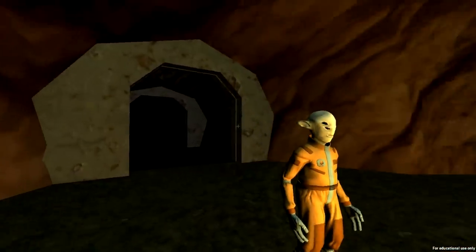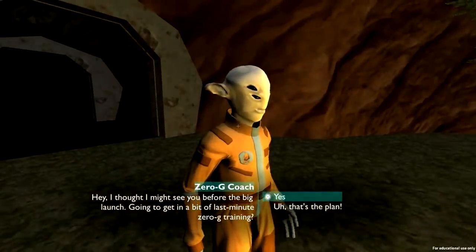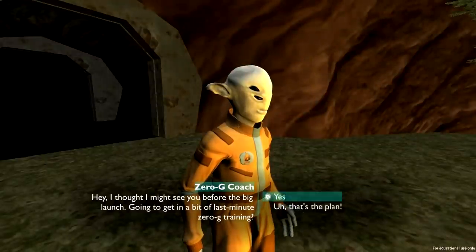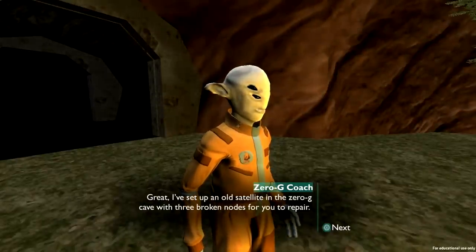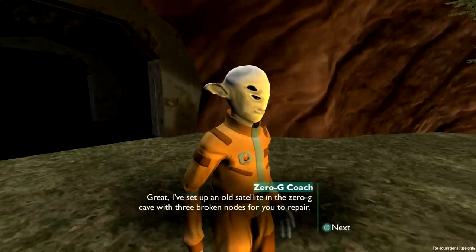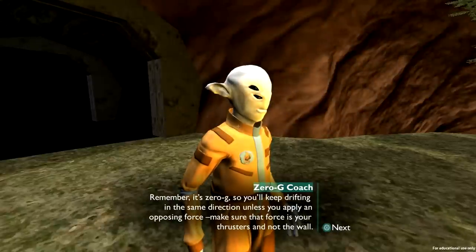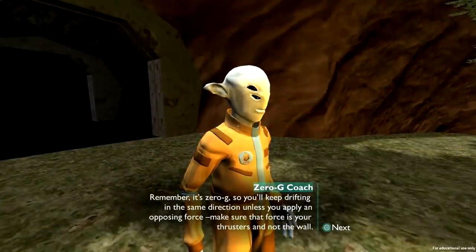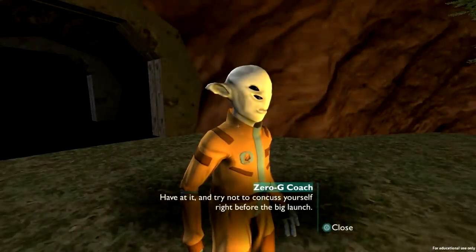This is a zero-G cave — this is really hard to control. Going in to get some last-minute zero-G training. The instructor has set up an old satellite with three broken nodes to repair. It's zero-G, so you'll keep drifting in the same direction unless you apply an opposing force — make sure that force is from your thrusters and not the wall. Try not to concuss yourself right before the big launch.